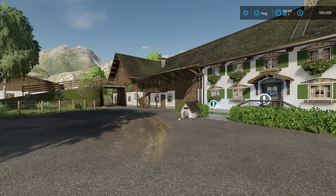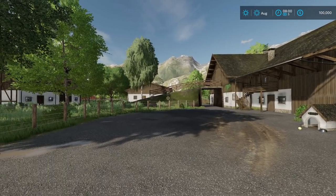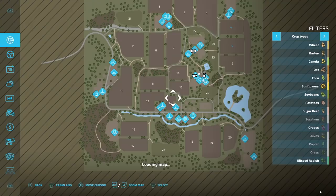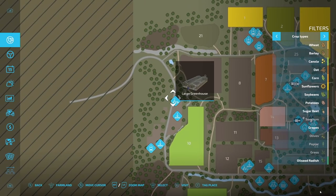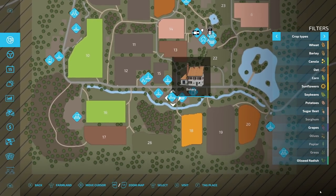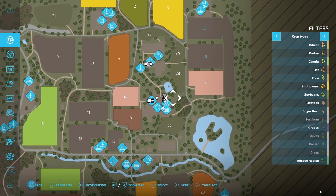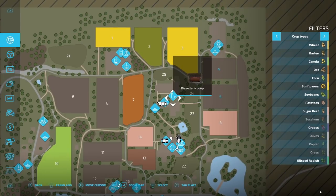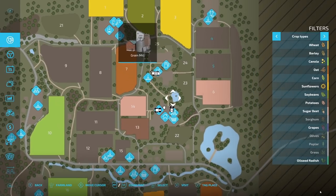Here is exactly where you start off. You can see the Bavarian pack buildings. This map actually looks really nice. There are 26 fields, a large greenhouse, a sawmill, a dairy, a bakery, a GLW dealer, a biogas plant, a pig food mixer, a diesel co-op, and a grain mill. Here is your starting farm.